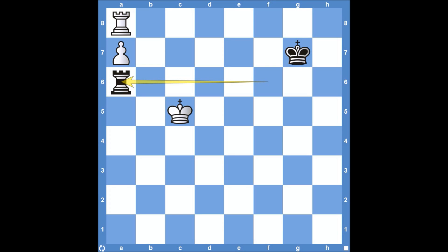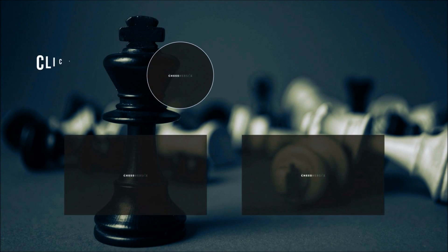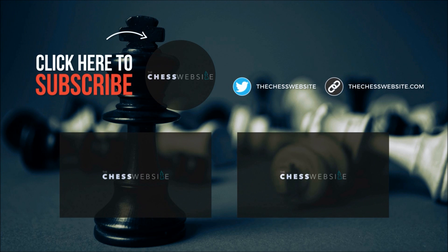So that is the Vancouver position. Definitely enjoy going over Rook and Pawn endgames — it just happens so frequently. It's good to understand how not only you can execute it yourself, but also if you end up down a Pawn or down some material and you need to draw, it's always good to understand endgame theory. Hopefully you guys enjoyed this video. If you haven't already, hit that like button and hit that notification bell because I'll be creating a lot more content in the next two months. Thank you guys so much for watching, and I'll see you in the next video in just a few days.